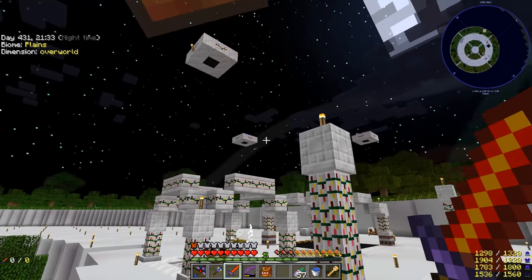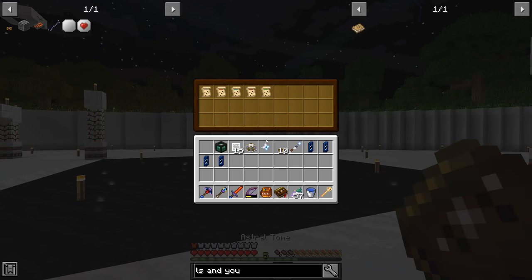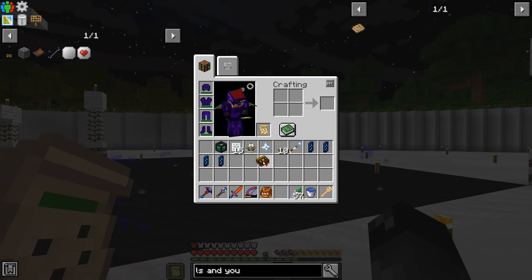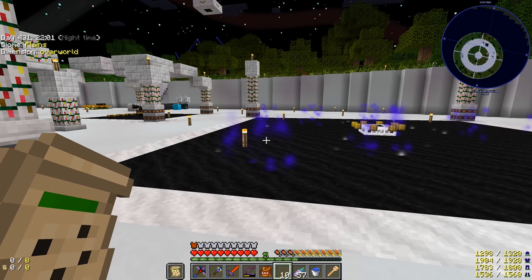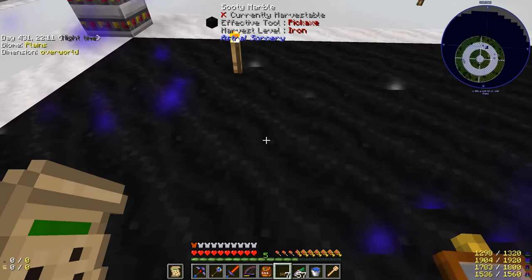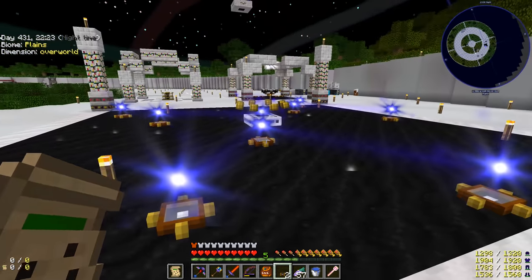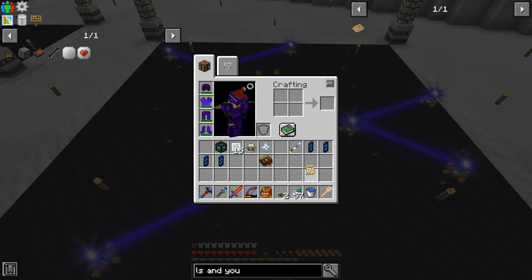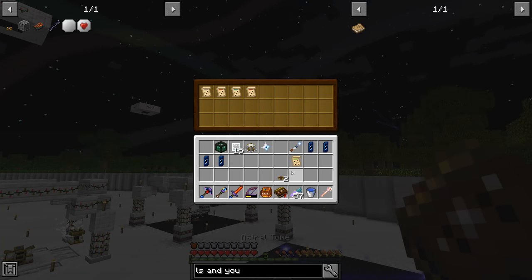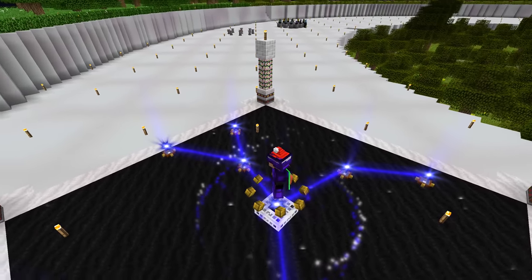We had to remove one of those spectral relay multi-blocks, so now we only have three. To attune ourselves, we need our Astral Tome and we need to pull out a constellation paper - I want to attune with Aevitas. We grab that one and put it in the offhand, then we need spectral relays placed everywhere we see the blue particles. Right-clicking each blue particle location, there are nine of them for Aevitas. When they're all done you get a visual confirmation that you've done it correctly, then you walk on the platform.